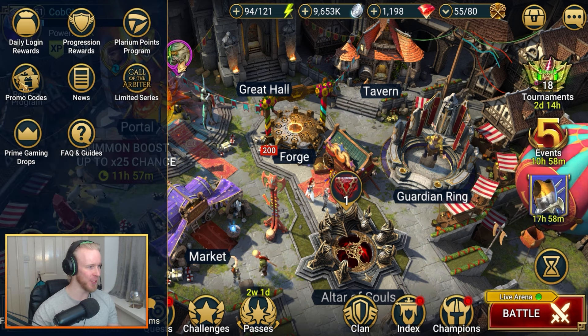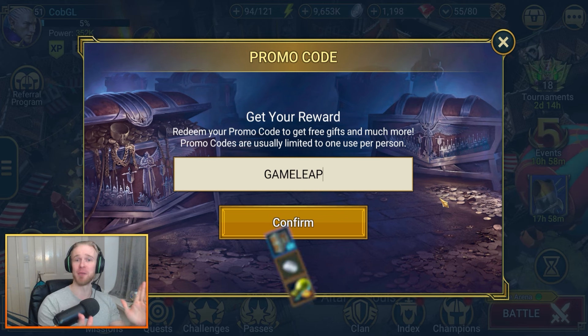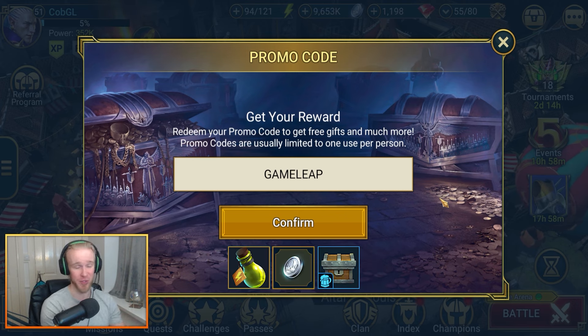Now's a good time to remind y'all to use our promo code associated with this channel — it is simply Game Leap. It'll get you 10 experience brews, 1 energy refill, and 100,000 silver. A little bit of something on the house.